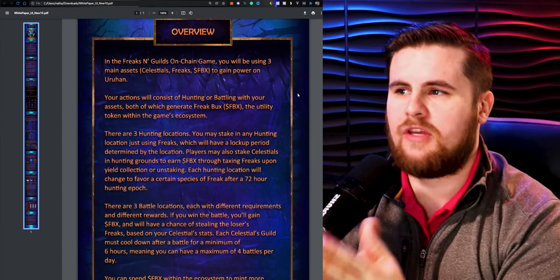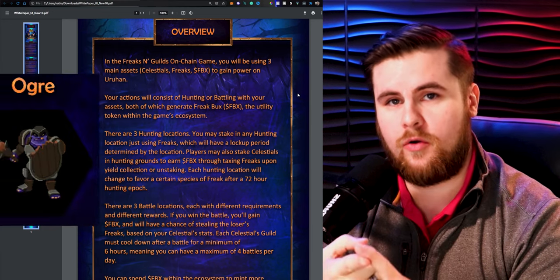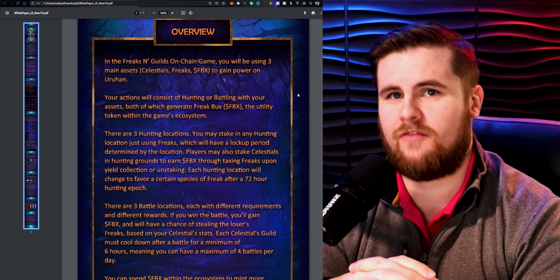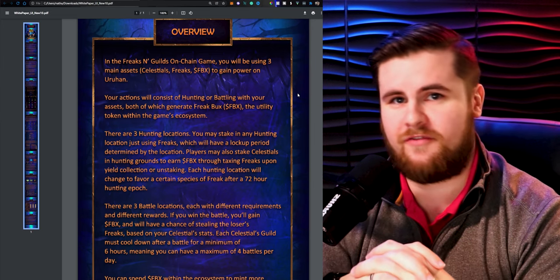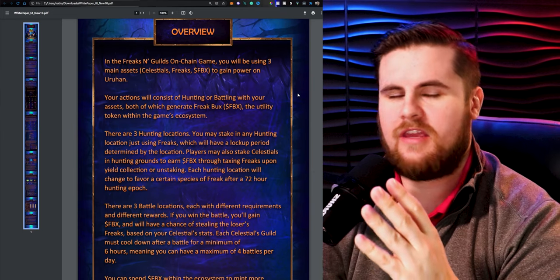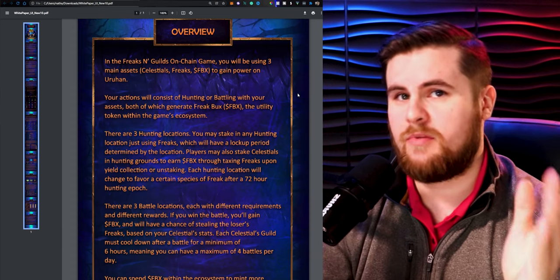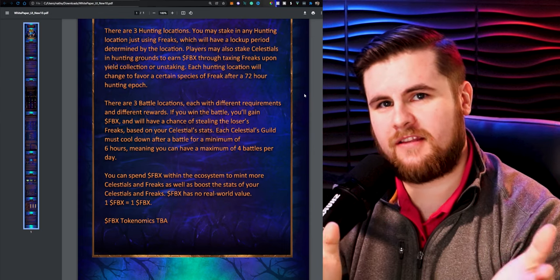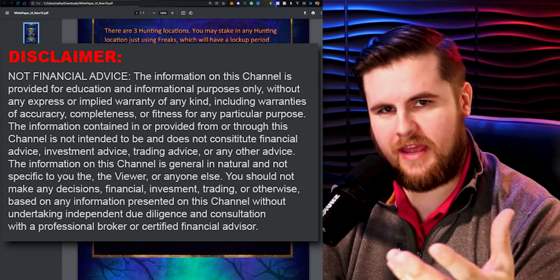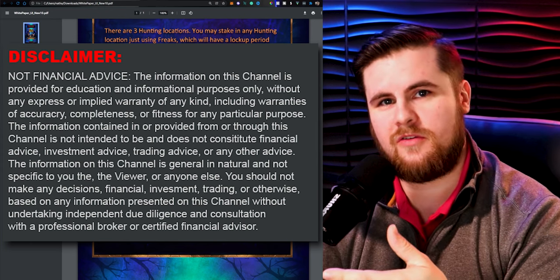To summarize the overview: your guilds are groups of Freaks, and your Freaks consist of one of three races — Ogres, Trolls, and Fairies — all with different stats. Depending on the team composition of your Freak Guild, you can sway different benefits in battle. There's also a 72-hour epoch where each hunting zone changes and benefits different races staked there, so races apply to both PvP battles and PvE hunting. Disclaimer: this is not financial advice, this isn't an investment. One Freak Buck equals one Freak Buck. A liquidity pool could potentially happen — and if you know what that means, you know there's more to win.